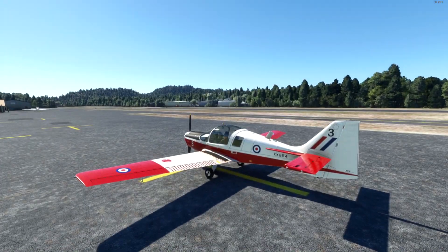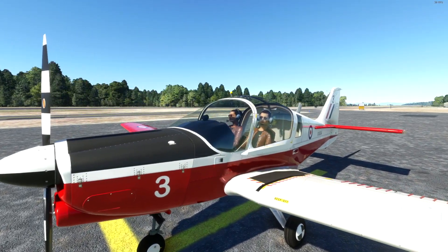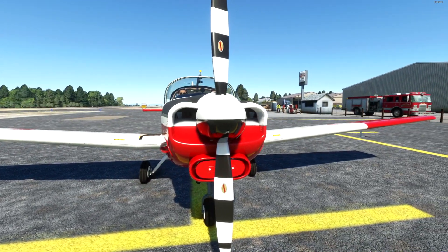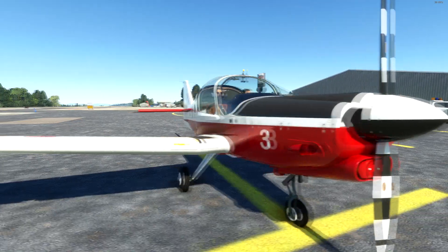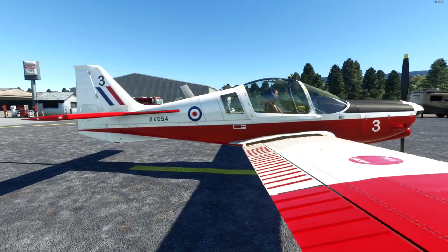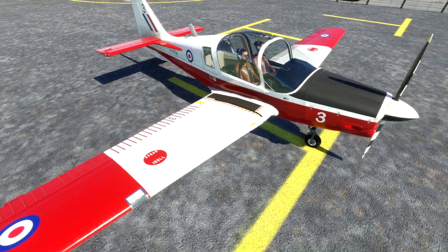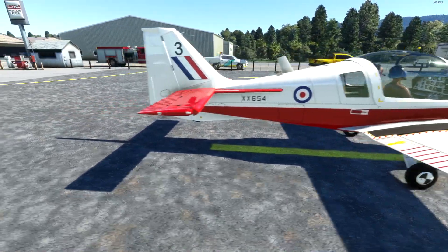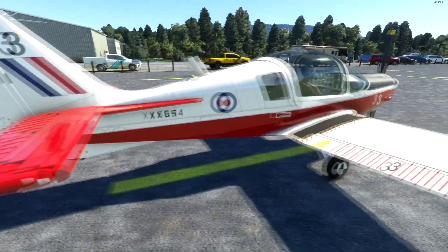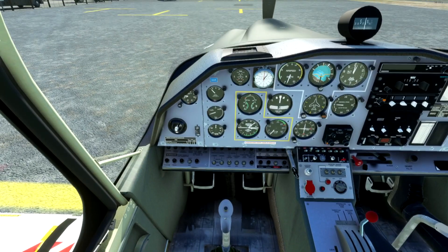Black Box have released two aircraft so far — the Bird Dog O-1 and the Islander — both of which have been fantastic. I haven't been disappointed by Black Box's aircraft for Microsoft Flight Simulator yet; they've all been very nice. Externally and visually, this is rather nice. That label making sure you know exactly what fuel to put in — I like that. So externally and visually, very very nice.